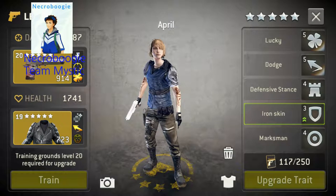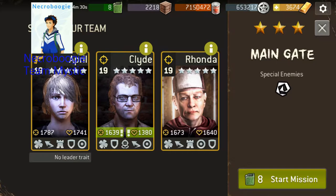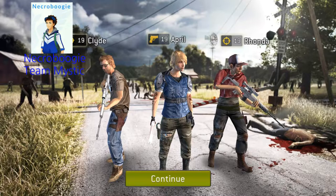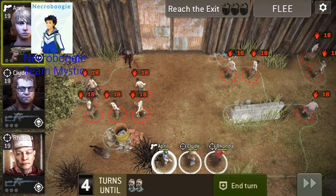I'll show you April and Rhonda too just in case you haven't watched the other dumpster videos. Basically my main strategy in here is to get April to the gate as fast as possible and try to keep her from getting as many hits as possible, so that means just lining up a lot of walkers at one time hopefully and getting a little lucky.